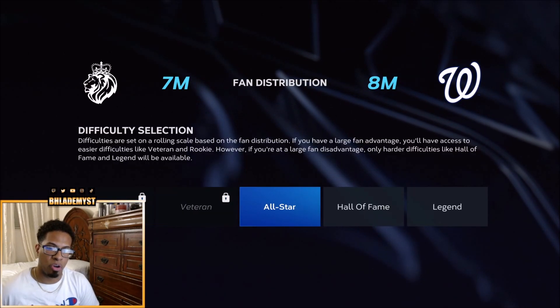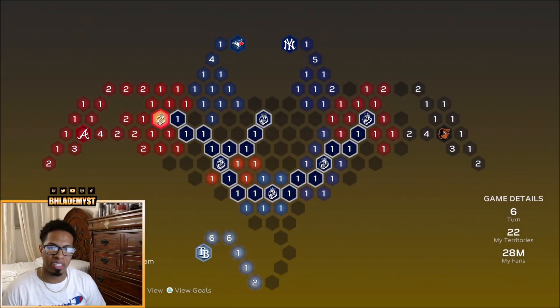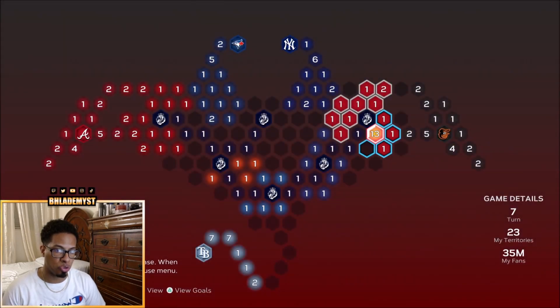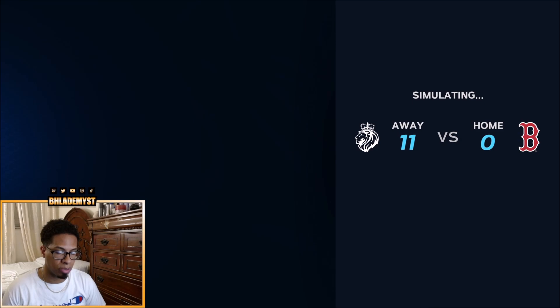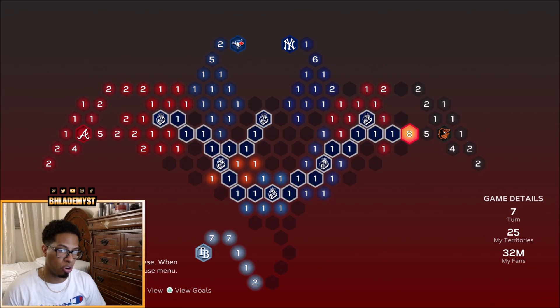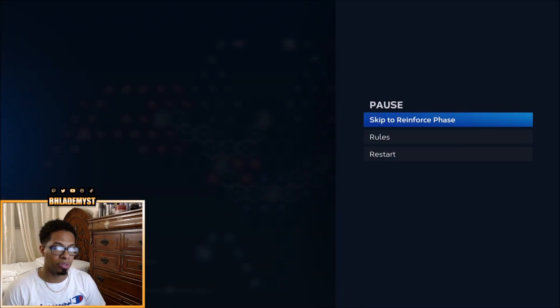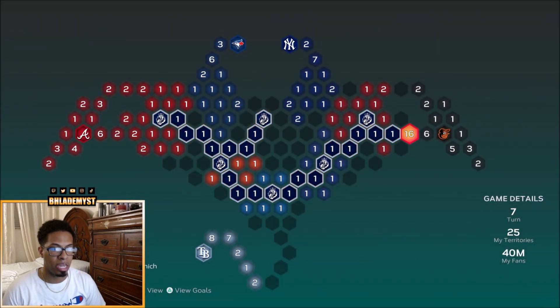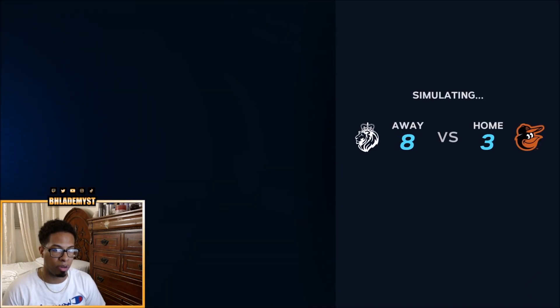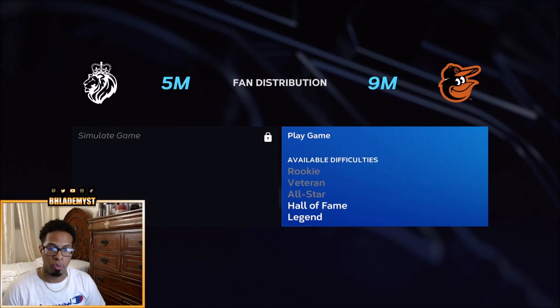7 million versus 8 million is going to be all-star — let's go. Once the Nationals are captured, skip the steal fans phase, skip to reinforce, and reinforce this territory to move the fans a lot easier towards the Baltimore Orioles. With 14 million fans, we should be able to get next to the Orioles stronghold. But if any of the two simulations do not go in your favor — meaning you have less than 5 million fans — you do not want to attack that 5 million because the stronghold is more than likely going to attack you as soon as you get next to it.